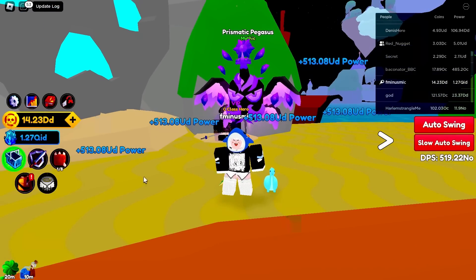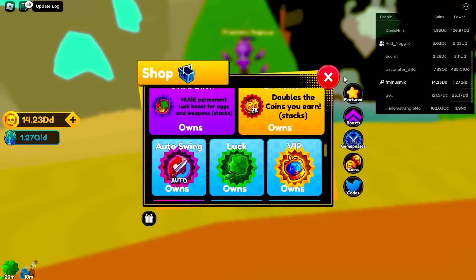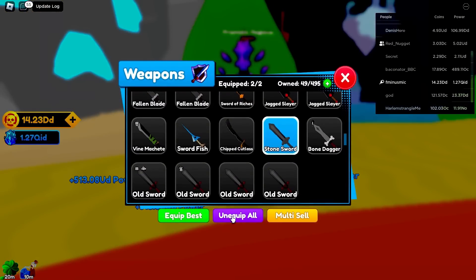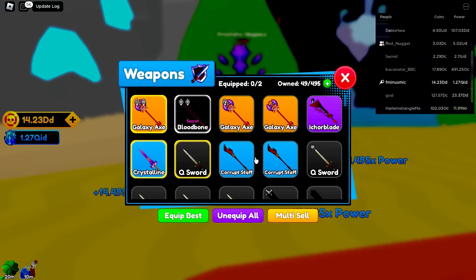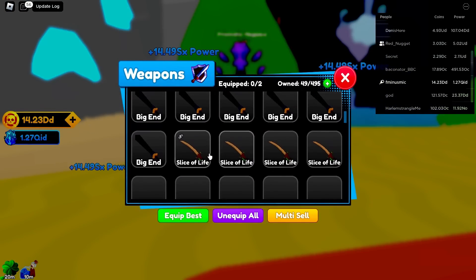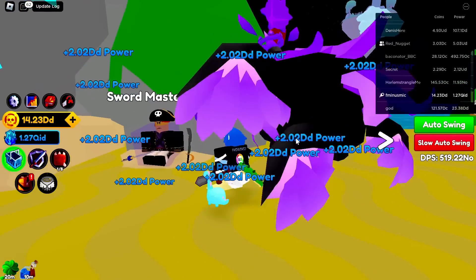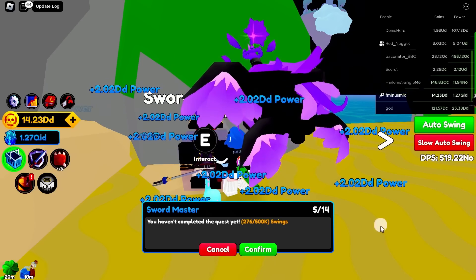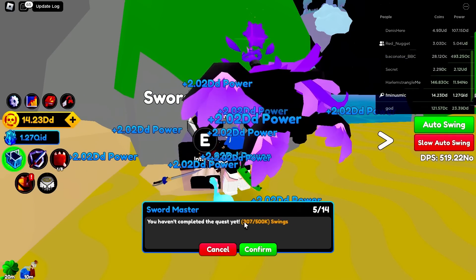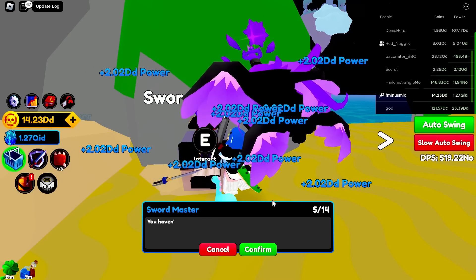All you have to do to complete this quest is swing your sword - trust me it'll be worth it. It's pretty easy if you have dual wield because you'll get twice as many clicks. If you also have auto swing that's going to help you hit really fast. To complete this quest faster, equip a sword with an attack speed enchantment. In the course of one minute I'll get about 500 swings.